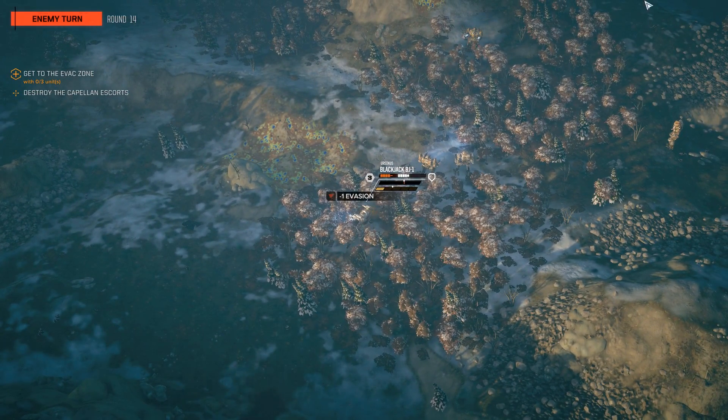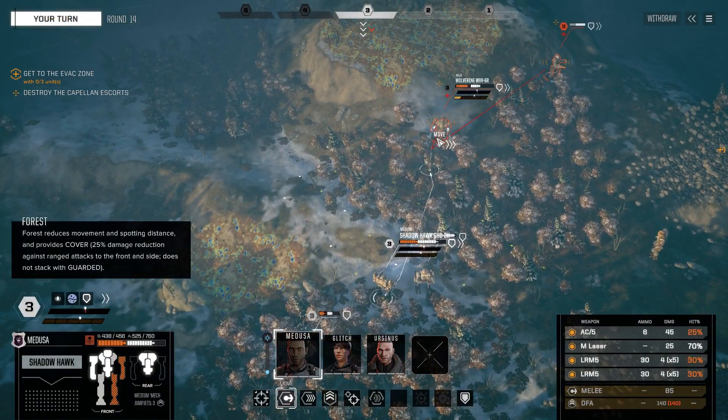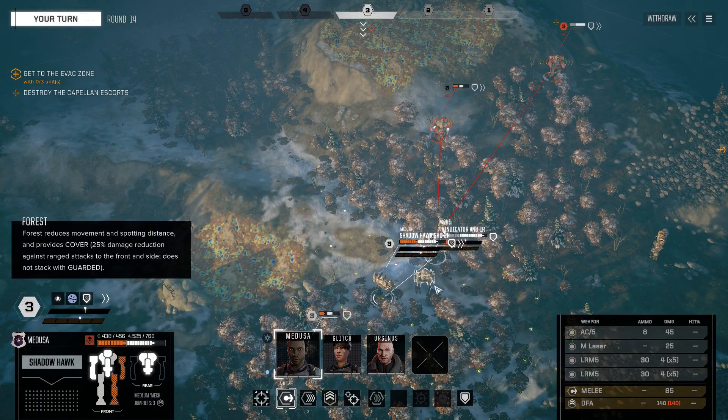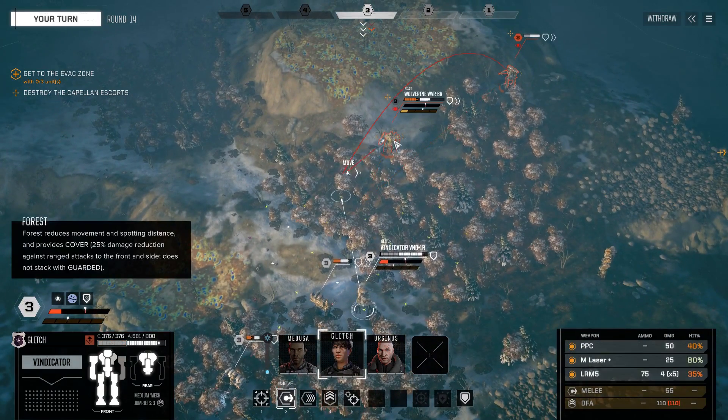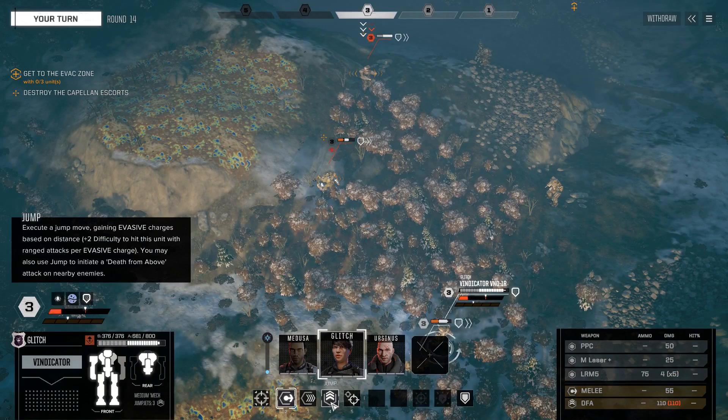Right side is where my armor is - that was the whole point of that move. Now we can probably punch this thing to death. Our face puncher - I can't melee this thing? I'm literally a tile away from meleeing this thing.